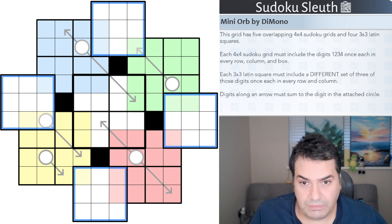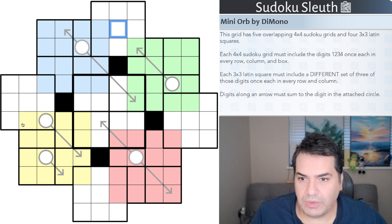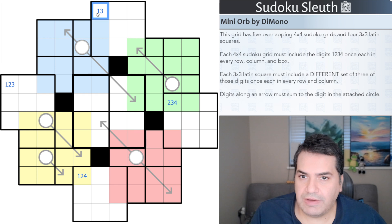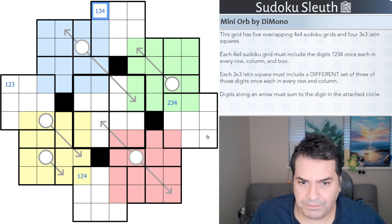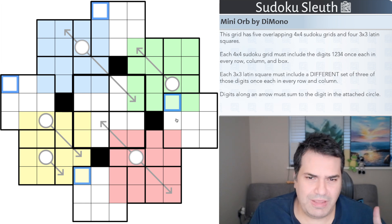What's unique is that with a three-by-three you only need three digits chosen from one through four. Demono has specified that those three digits must be a unique set for each latin square. For example, one could be {1,2,3}, another {1,2,4}, another {2,3,4}, and the last {1,3,4} — covering all possible combinations of three chosen from four. You'll have to figure out which set belongs to which square as part of solving.